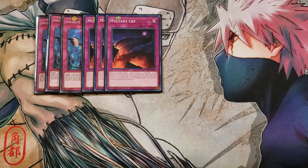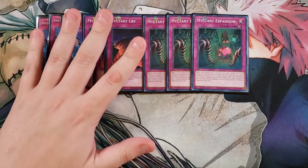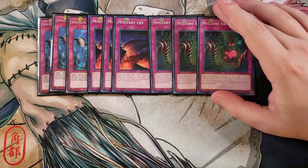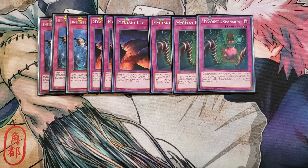We then play three copies of Mutant Expansion. When this card is activated, you get to take a level 4 or lower mutant monster from your deck and either add it to your hand or special summon it. And if a level 8 or higher mutant monster you control would be destroyed by a card effect, you can banish this card from your graveyard instead to protect it — which is a really good effect to just protect your mutant monsters.